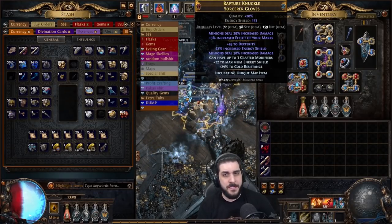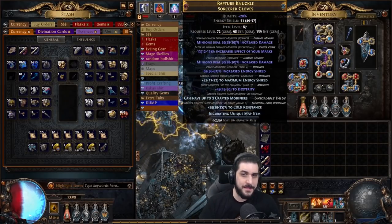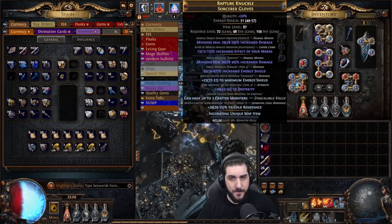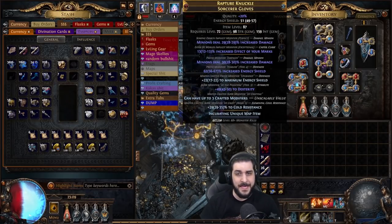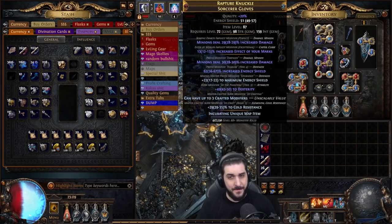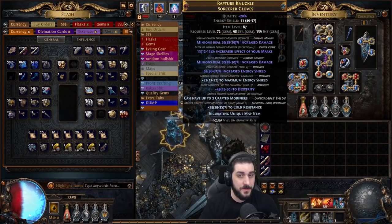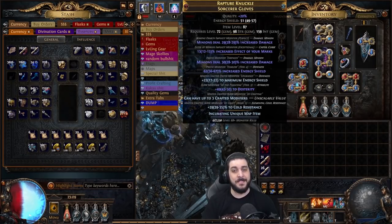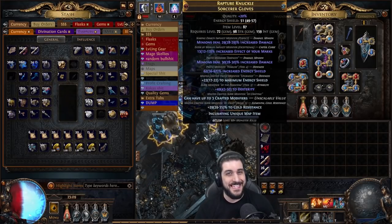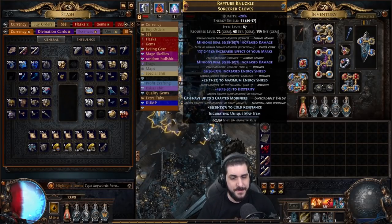The most important part of these gloves is the implicit modifier. Holding Alt here, you can see the Searing Exarch is a perfect roll — this is the highest tier of Searing Exarch minion damage implicit that you can get. And then we have increased Effective Marks from the Eater of Worlds implicit modifier. We also have a prefix modifier from Essences with an additional 30% minion damage, totaling at 59% minion damage.